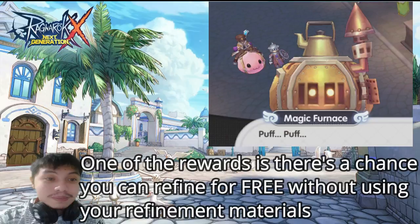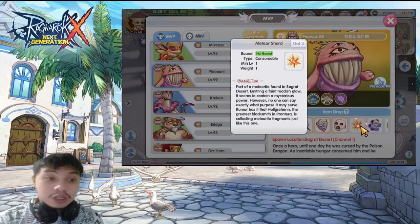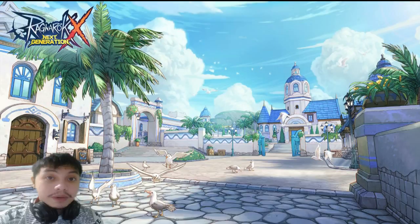To summarize how to get this reward: you must give this NPC a meteor fragment or meteor shard, which can be found in Prioni or purchased in the exchange center. Take note that this is only available in the Taiwan server for now — we don't have any exact update yet for the SEA server.